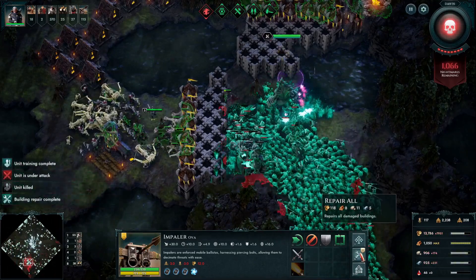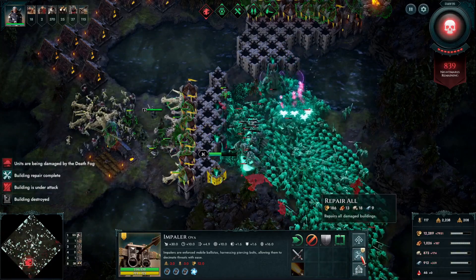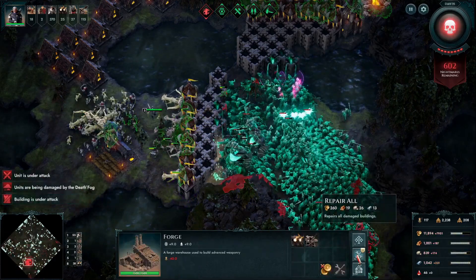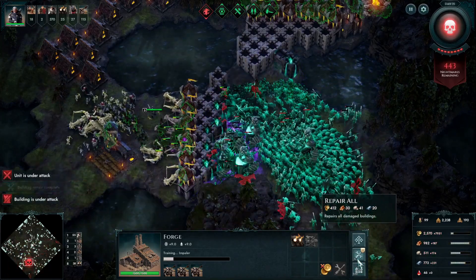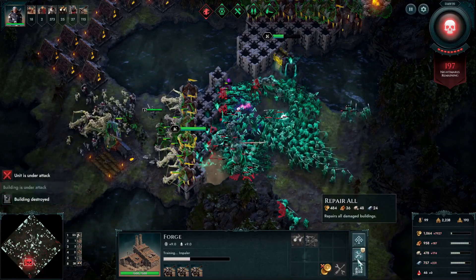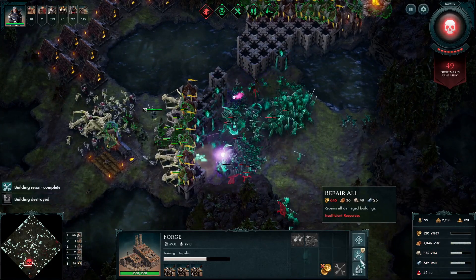I took my two arbalists off to the left to try and split their forces. Ideally they would have gone straight because that's the shortest route to the keep, but that split them out nicely so they're getting pummeled from both sides. The towers all overlap each other so there's a good kill box. My impalers are doing some good work — you'll see the stun symbol and them getting knocked back, allowing the walls more time without getting hit so I can do repairs.